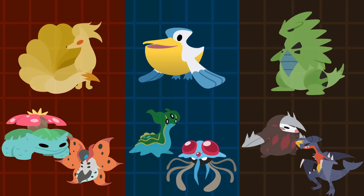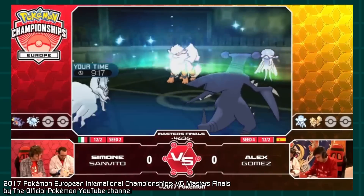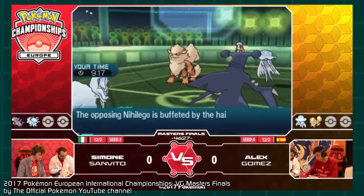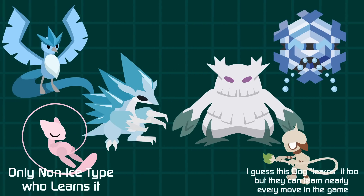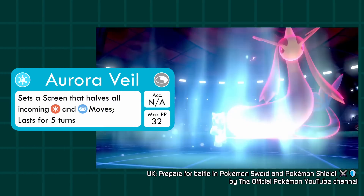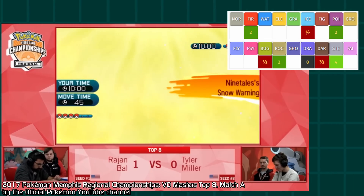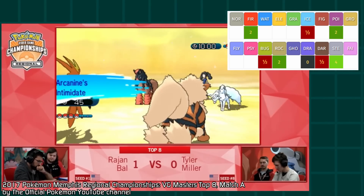In Pokémon Sun and Moon, the new move Aurora Veil was introduced — a screen that reduces all incoming damage by 50% for a few turns. This is the defensive buff that Ice Pokémon needed, and it also helps other team members while the screen is up. Additionally, this move is nearly exclusive to Ice-type Pokémon. However, there was a major catch: this screen can only be set up during Hail. That's why Sun and Moon's Alolan Ninetales found so much usage despite a double weakness to Steel — its Snow Warning ability and faster speed allowed it to set up Aurora Veil in one turn.